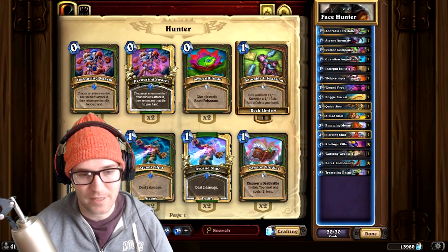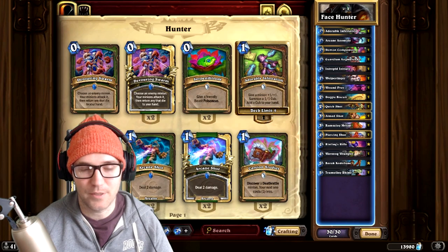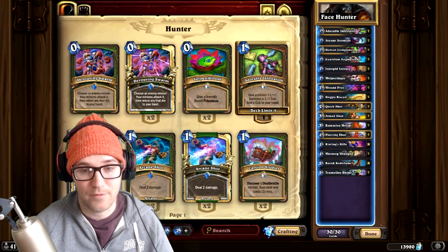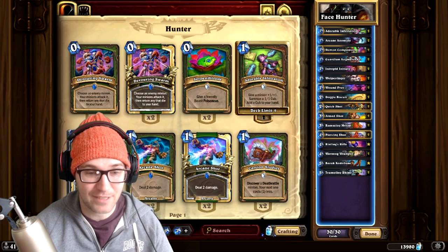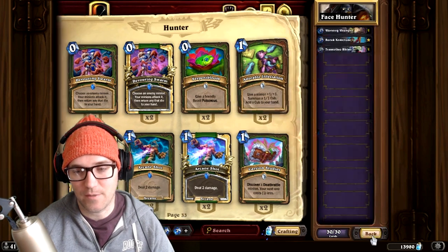It plays a lot differently and I haven't quite mastered the new style, but you don't need to be perfect. At the end of the day you do the same thing: place the minions, go face, burn them down. You'll farm bad decks, experimental decks, and greedy decks. Just go face, take occasional value trades, and burn them down.